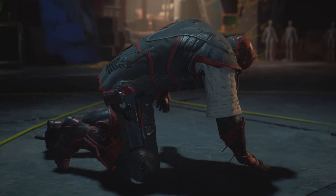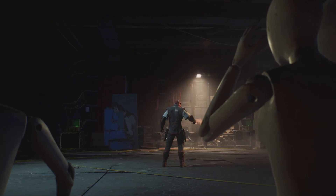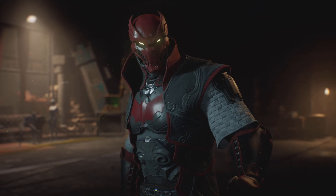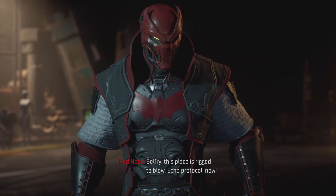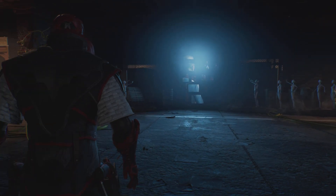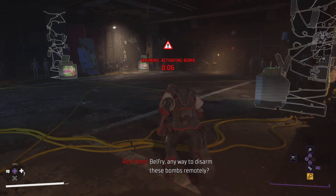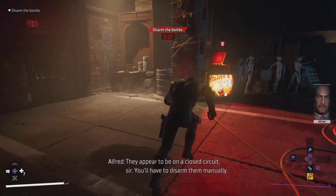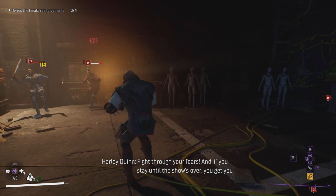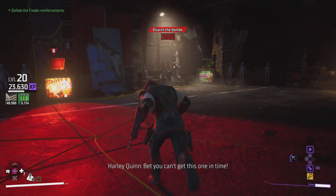Oh shit, that's not good. I'm guessing the plan is now to leave the building. Belfry, any way to disarm these bombs properly? They appear to be on a closed circuit, sir — you'll have to disarm them manually. I love kicking punks to the curb. There's one — that's it.